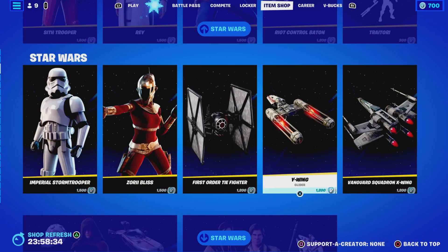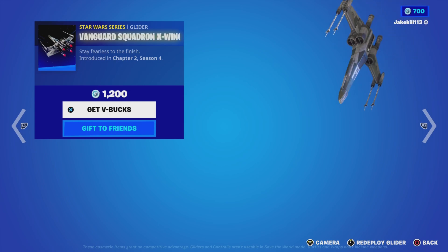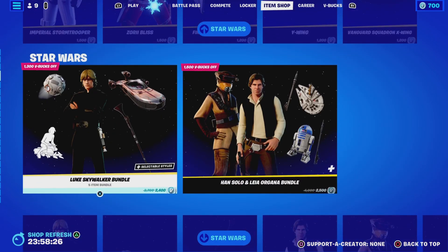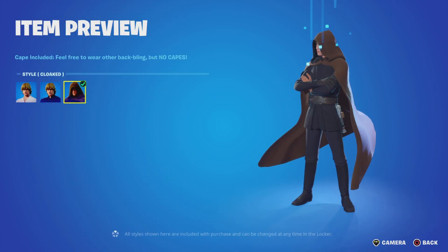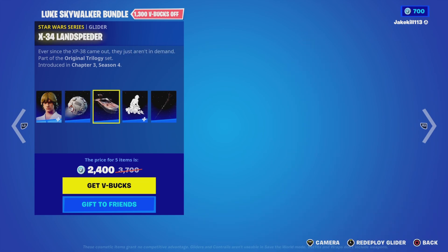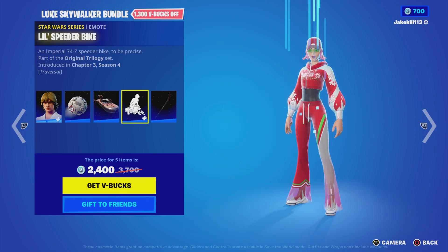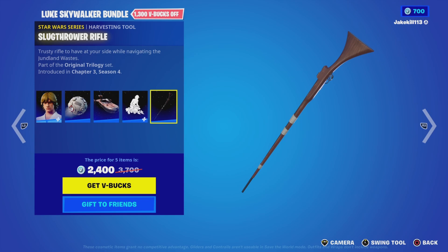First Order fighter should be safe. I got the Vanguard. The next one - I've got the Luke Skywalker bundle. So Luke Skywalker with the back bling, Jedi Knight and cloaked, the back bling training remote, the exit full, and speeder glider. I've got the ring speed spike, I've got the eight-plug eight round rifle.